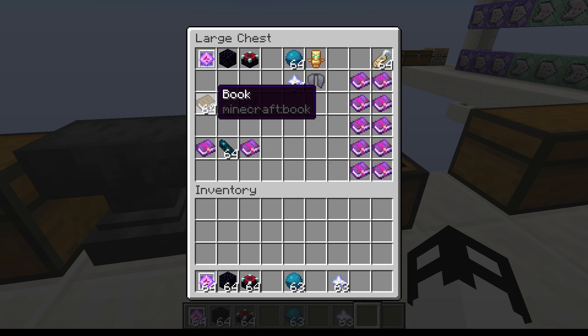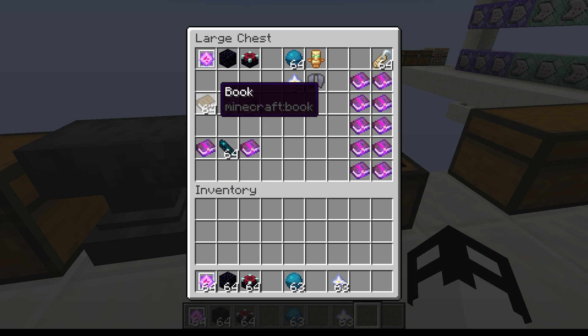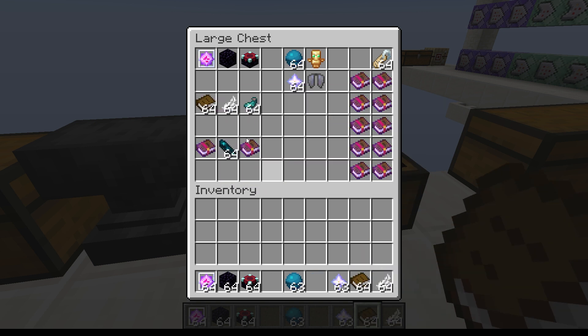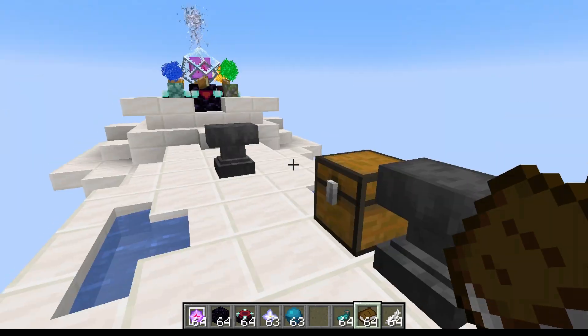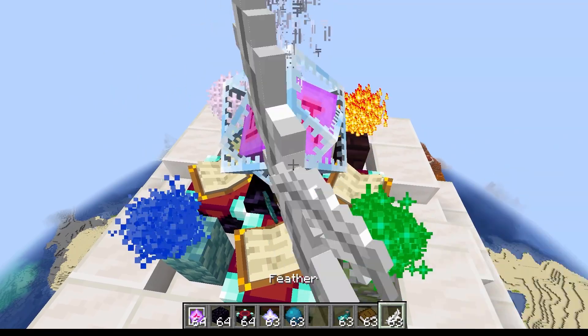There are a lot of combinations. To craft a spell tome you need books, feathers, and glow ink sacs. It's magical — not just a normal written book. We drop all three items onto our nexus and we get ourselves a basic spell tome.